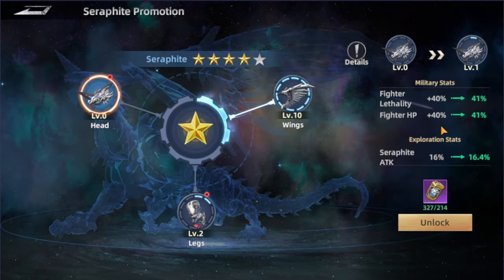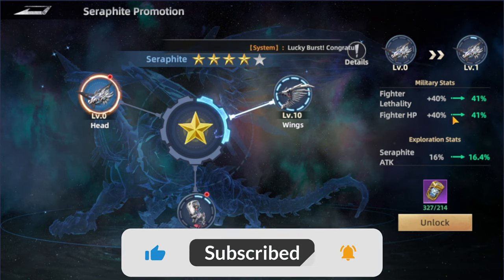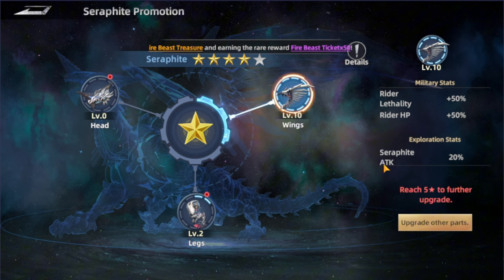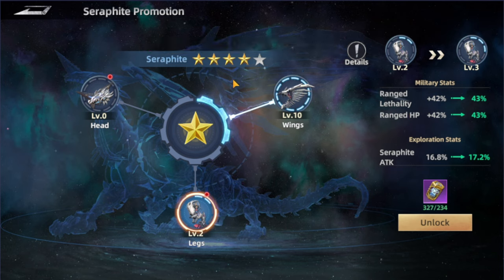Then we have the star level, which is a promotion. It includes three parts: the wings, the head, and the legs. Each part increases a specific type for troops and beasts. For example, the head increases fighter lethality and fighter HP by percentage, as well as the surf fight attack by percentage in the exploration stat. The wings focus on the rider, and the legs focus on the range.